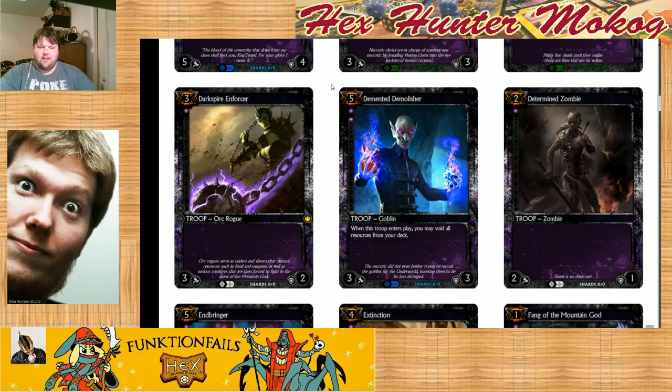3 for 3-2, Dark Spire Enforcer. Its name was changed — it used to be Death Dealer. Simple card, no text. It's just another body. I like the picture.